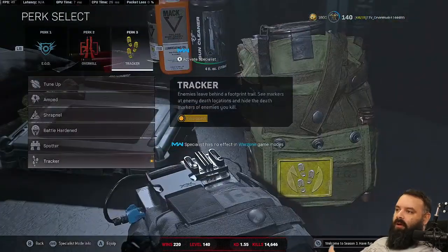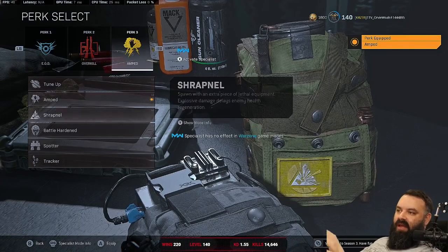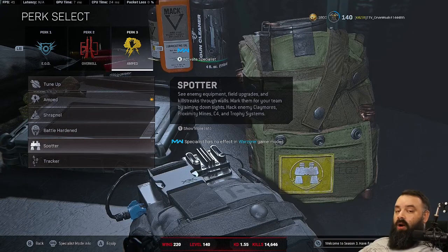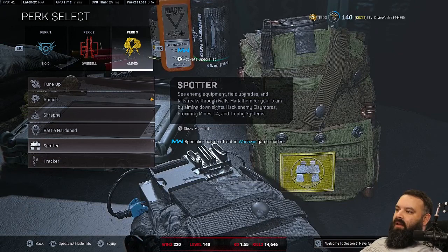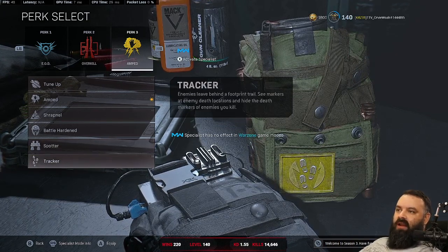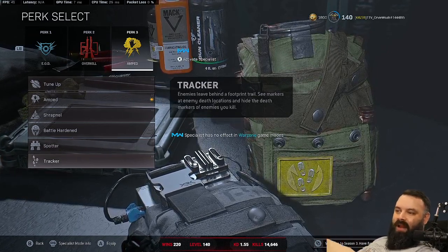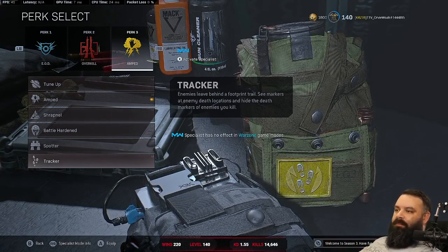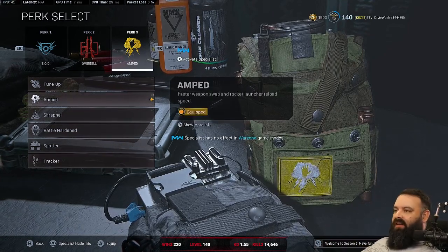For the third perk, I would recommend Amped — it's the best of all of these by far. The gun switch speed is just too powerful, especially if you're running any kind of sniper. Put on Amped and pretty much just don't even think about it. The next best would probably be Tracker if you're really chasing people down, but for most newer players, Amped is a pretty solid third perk and just leave it at that.